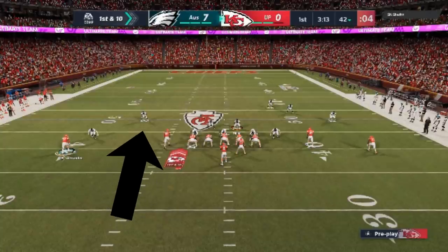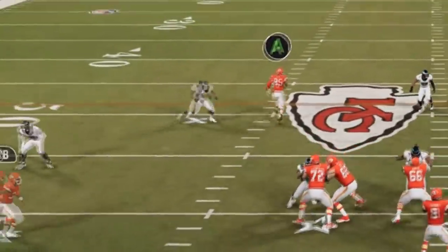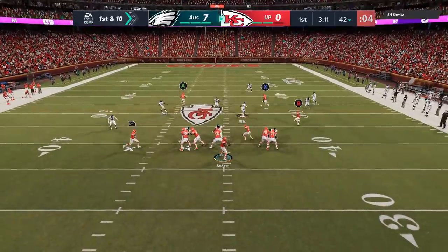But watch what happens to this cover three cornerback. This is something I've not seen yet, and it's all because of the swing route. You're gonna see he just completely whips and lets the tight end just run straight past.